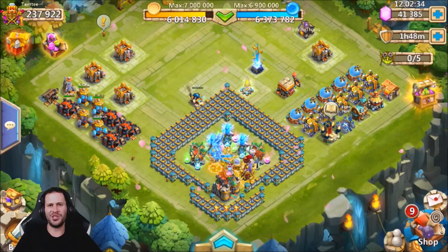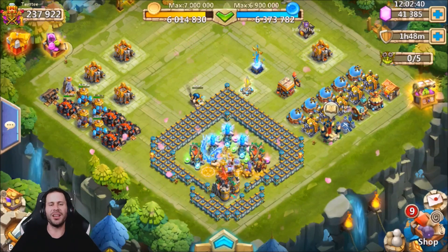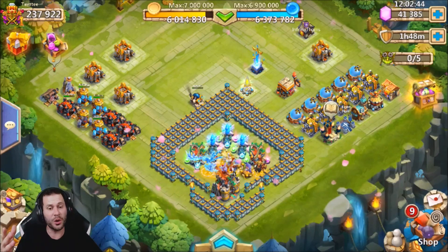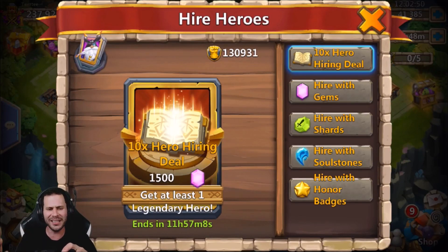What's going on guys? This is JT here. I'm over here on the iOS server on my free-to-play account. In this video, we're going to be spending some free-to-play gems — not exactly sure how many, but we're going to be doing Pirate's Booty at least 2,400 gems worth. Not only that, I'm going to be spending 3,000 gems on the new 10x hiring deal.